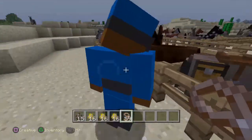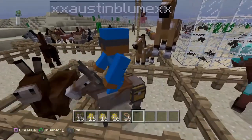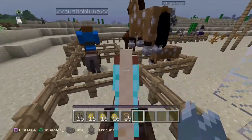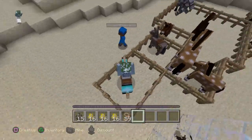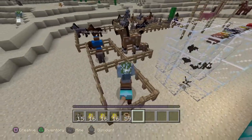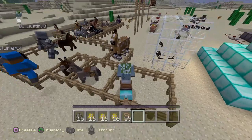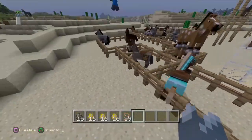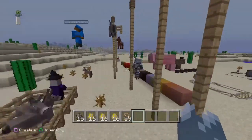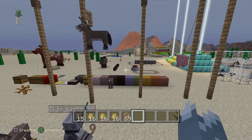It's called an ass, Justin — it's an ass! And look, on the donkeys and the mules you can add a chest on the back of them, which is really cool. And this beautiful diamond armor on the horses — he named it Stallion but I think he committed suicide or something. Oh yeah, you got piñatas over here!